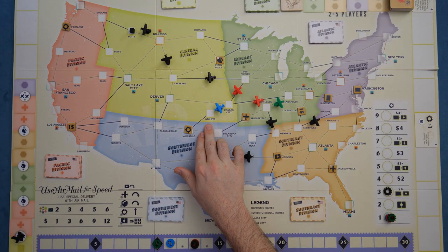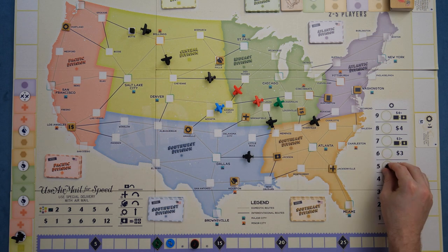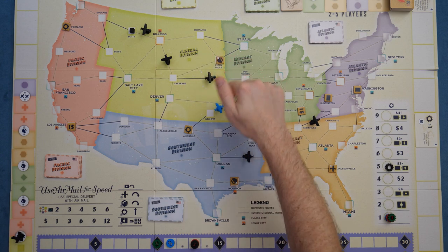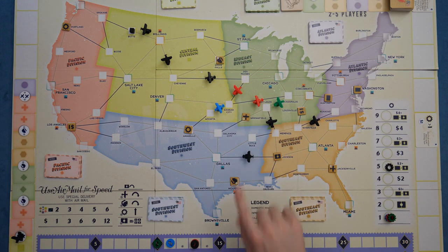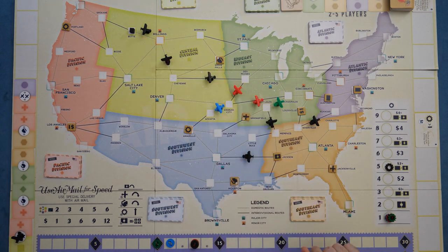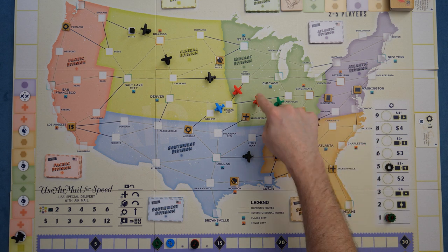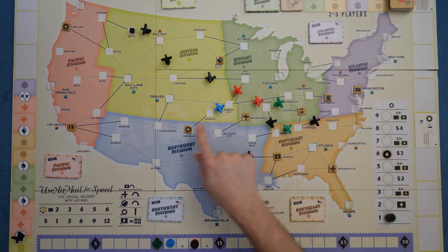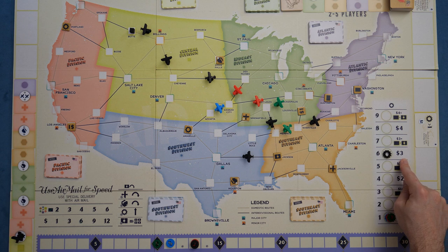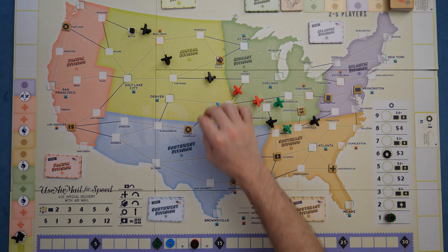On a future turn, if you try to make a long delivery — say a six-length delivery down to Wichita — you trace the route. Note that you always have to go color to color, so you can't deliver from within yellow to yellow. You'll earn three dollars, but other players will also earn dollars from you using their planes along the way. Then you drop a cube at Wichita, earning an extra three dollars at end of game from your express delivery card.